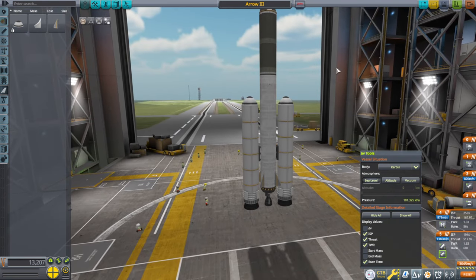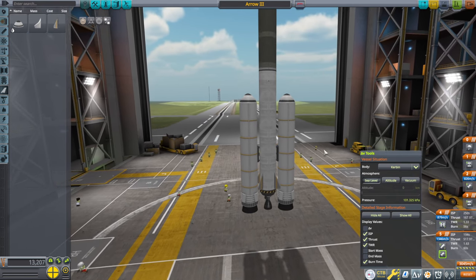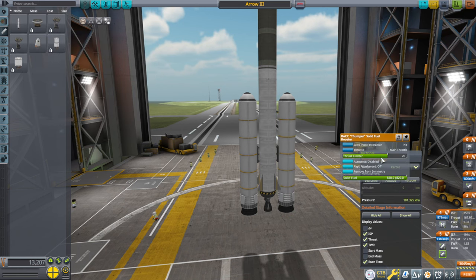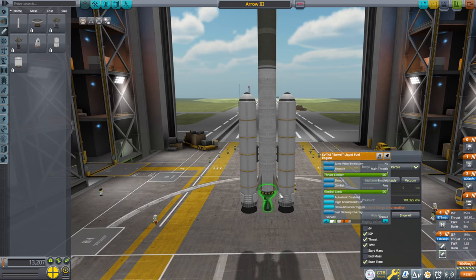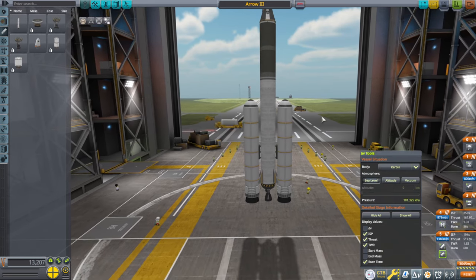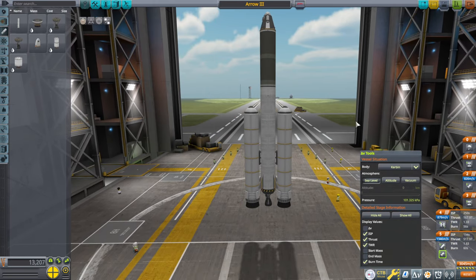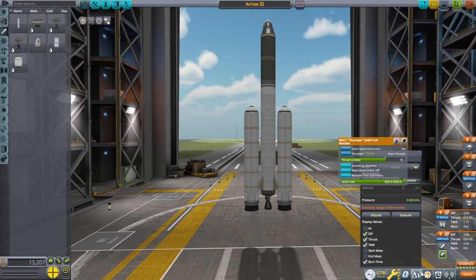It's a development on the Arrow 2 from the previous video. Instead of having the little booster at the bottom — the hammer — I'm using two thumpers, which are throttled down. We still have the swivel active for control, plus the command pod's reaction wheel. The thrust-to-weight ratio is 1.63 at the start, then 1.33 after the boosters go off, which is fine. Total vacuum delta-V is 6,103 meters per second, so I think that'll be enough.